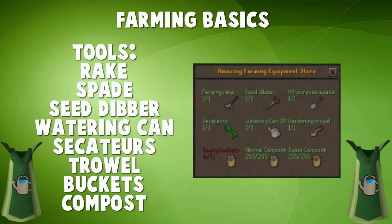Let's start off with talking about some of the basics. You're going to need some tools. These are your rake, your spade, your seed dipper, your watering can, secateurs, trowel, buckets, and compost. All of this can be stored with your tool leprechaun, which is next to basically every farming patch in RuneScape. I'm going to talk about all these tools individually.